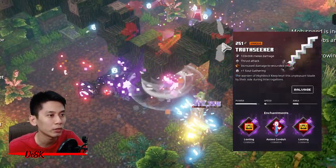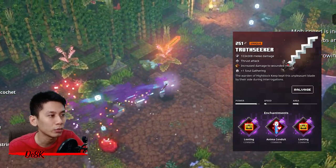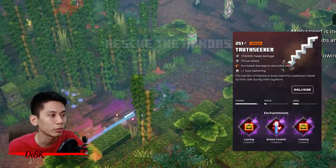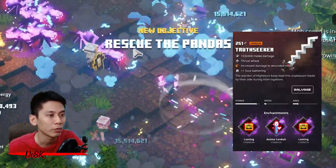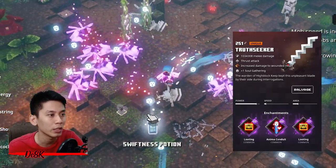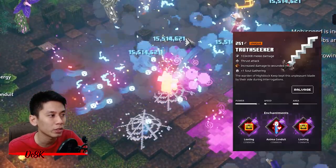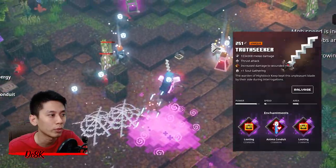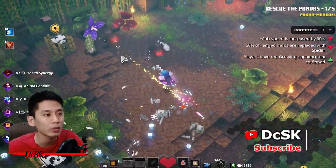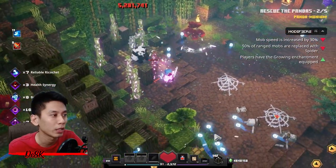For melee weapon, you can use any soul type weapon regardless of rarity, with at least any Mark enchantment. The rest of the enchantments can be anything, but I recommend Looting if your weapon is heavy, as it will increase the chance to drop Strength, Shadow, and Swiftness potions. It can help you along your journey, especially the Strength potion which can boost your bow damage.